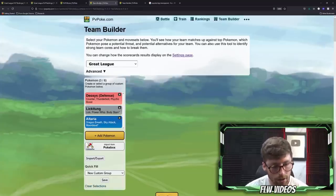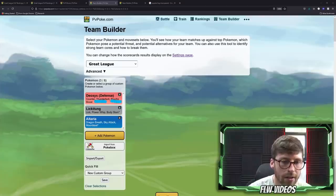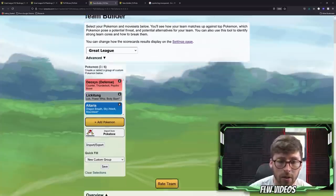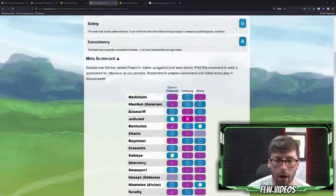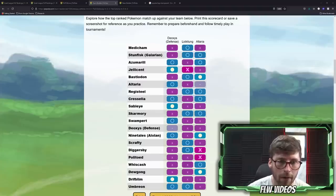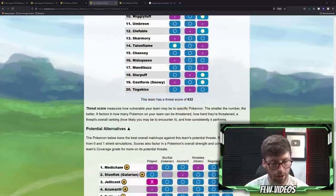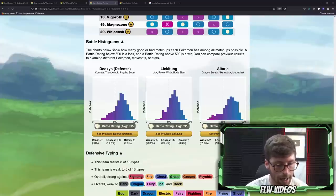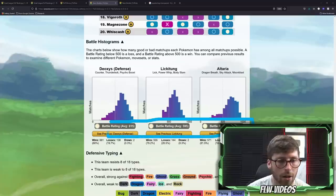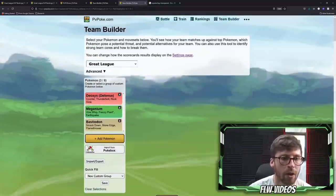For team building in the Great League, I came up with this team: Defense Form Deoxys using Thunderbolt and Psycho Boost, paired with Lickitung and then Altaria. This ends up being a super good team — from the rankings we're seeing B's as the lowest and some A's as well. Scrolling down to look at the potential threats, it has a threat score of 632, which is ideal to stay potentially below 650. The individual Pokemon all have around a 600 average rating — the further you get from 500 in the positive direction, the better.